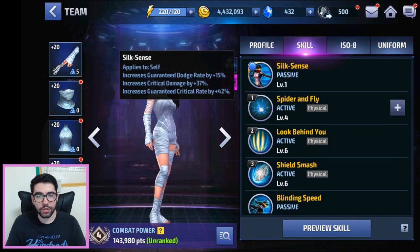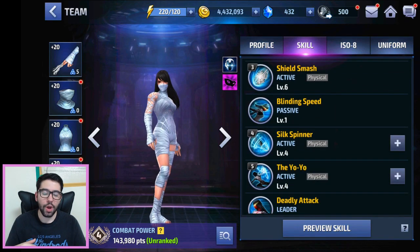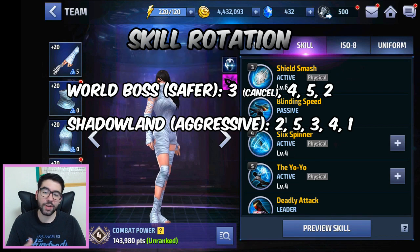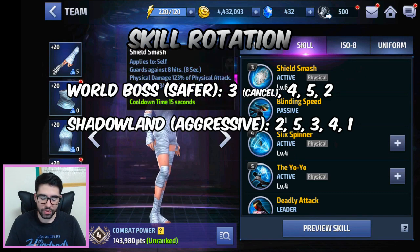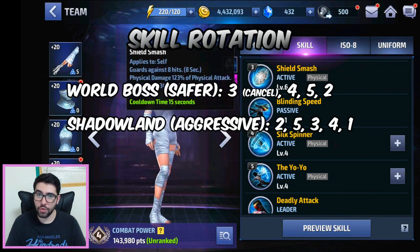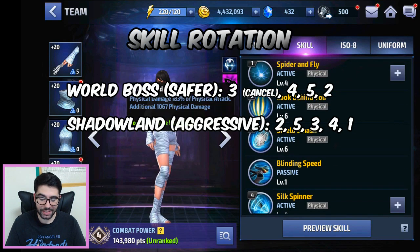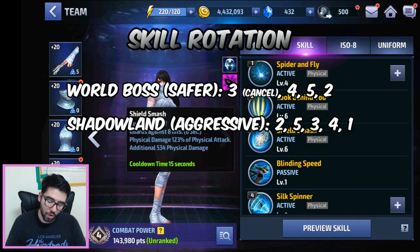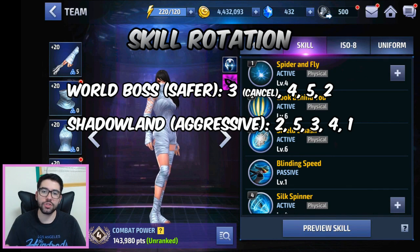For World Boss skill rotation, open with the third skill but cancel it as soon as you see the guard hit icon appear above your character portrait — you don't really need the damage. Then go into the fourth skill, which does the most damage, and because you've just done the third skill you have that protection. Then go into the fifth skill; you can try to do the whole animation, but you may need to cancel it into the second skill, which is an iframe. Then go back into the third skill. You very rarely use the first skill because it doesn't do much damage.